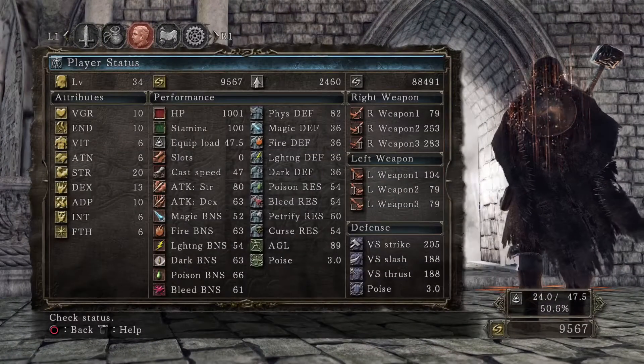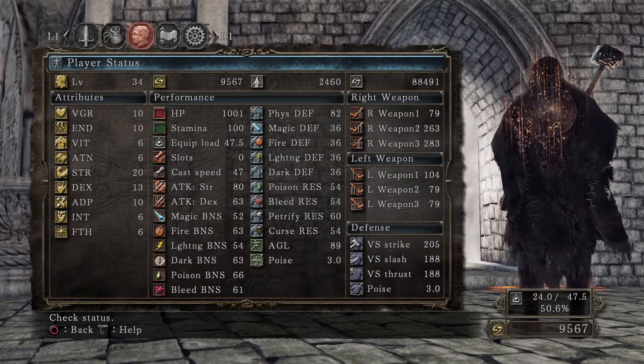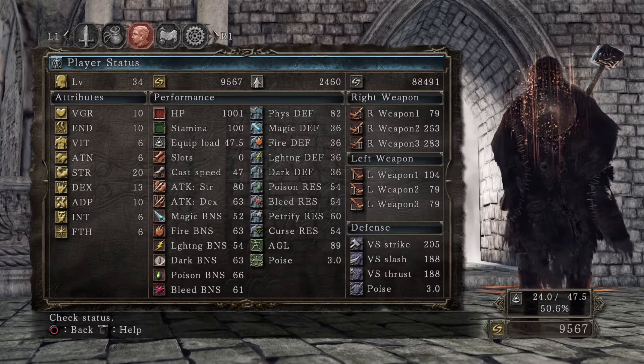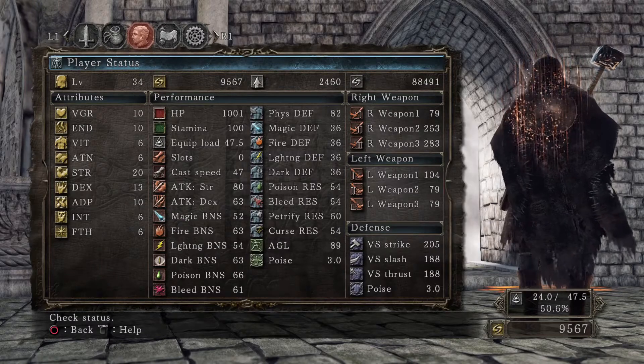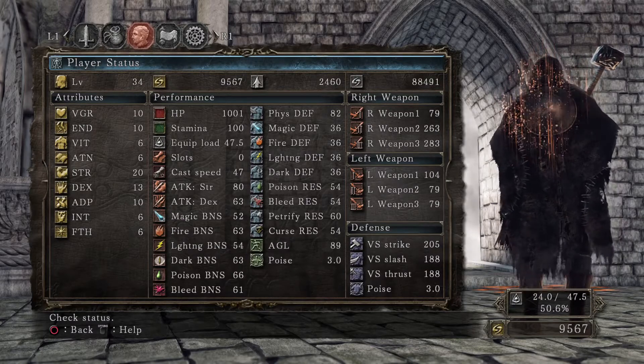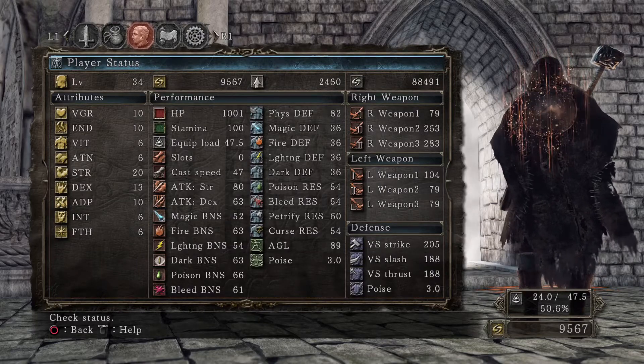To show you real quick what I leveled up when I got off filming last night - I went ahead and moved Strength up to 20, I think that was all I did. I don't remember if Vigor and Endurance were already 10. But anyways, we're level 34 now, so we can use the Craftsman's Hammer.